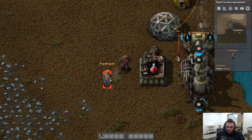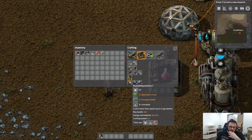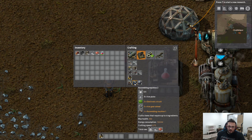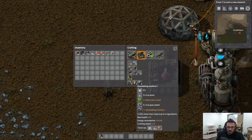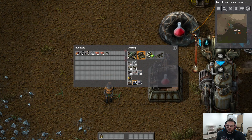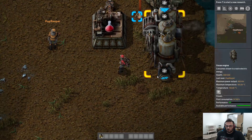Look at the recipe for an assembling machine two: it's nine iron plates, three electric circuits, five iron gear wheels, and one assembling machine one — and a partridge in a pear tree. We've got five iron gear wheels, so we need to make the electric circuits in the assembly machine. For electric circuits we need copper cable and iron plate. So let's build some copper cables and then we'll build some electric circuits.